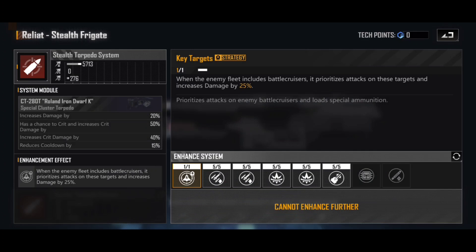Looking at the enhancements, the key target strategy again includes: if the enemy fleet includes battlecruisers, prioritize attacks on those and increase damage by 25%. I go for this because, as far as I'm aware, that 25% damage increase isn't only when attacking the battlecruisers — it's simply that the enemy fleet has battlecruisers, so you get a 25% increase. And even after all the battlecruisers are destroyed, that 25% boost remains. At the point of the server I'm in, every fleet has battlecruisers in it — so why would you not go for a 25% DPM increase and make sure those battlecruisers die first? Watching an Eternal Storm lose its ion cannon is just hilarious.